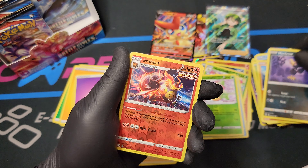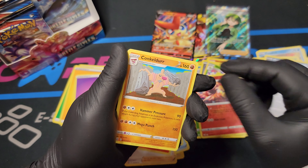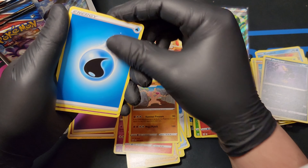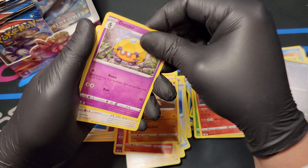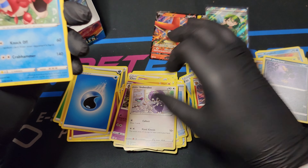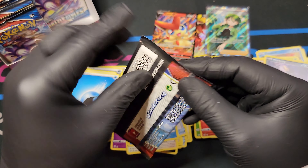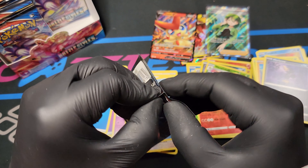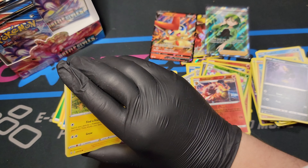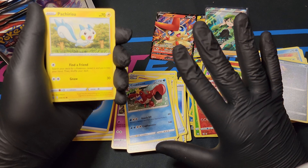Cubone, Murkrow, Emboar Reverse Foil, Single Strike, Conkeldurr. Energy, Doddler, Indeedee - I literally love Indeedee, it's the Emotion Pokemon, like a Maid Pokemon - and Crawl Belt. Sorry, I lost the camera angle there. Still getting used to recording - it's still a new thing to me. But I'm gonna get better and try to get a better setup.